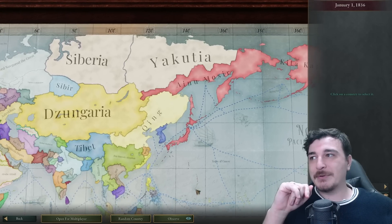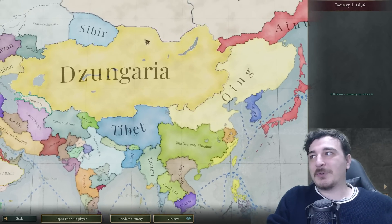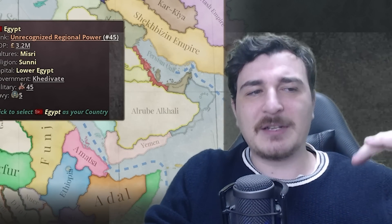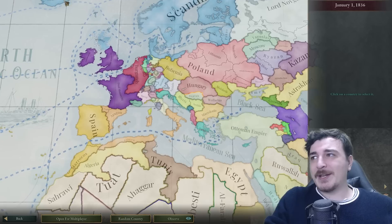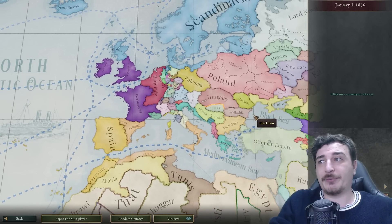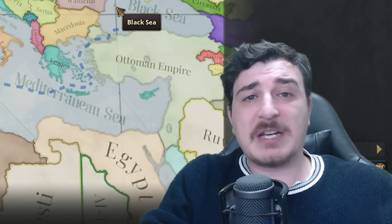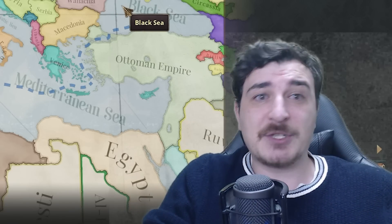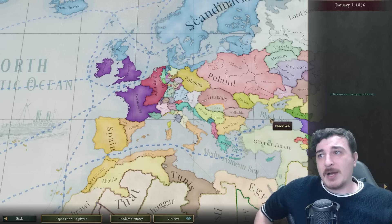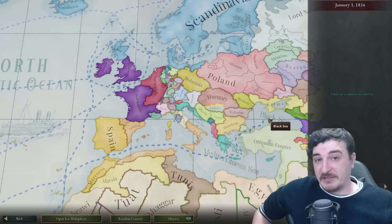It doesn't explain a lot of the other stuff that happens around the world — like the Ayunu having most of this area, Joongaria being massive, and a lot of other stuff. My point is that this is an alternate history mod for Victoria 3, one of the first of its kind since the game just came out. Give it a few months and I'm sure there'll be a lot more alternate history mods, considering it's just a lot of fun.